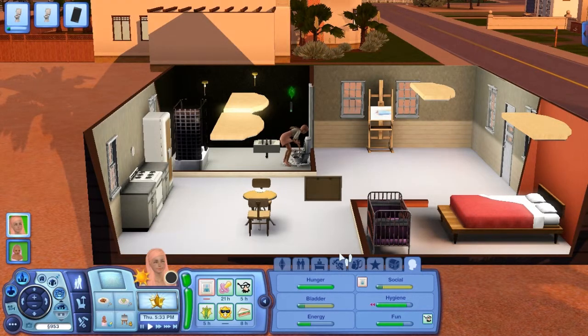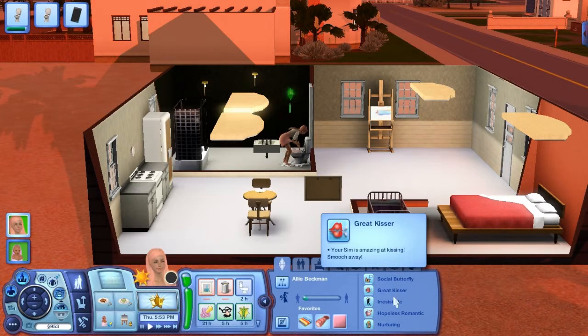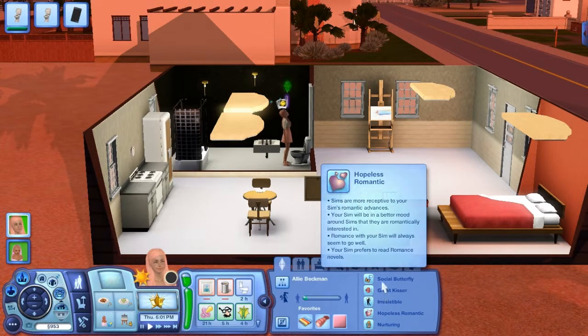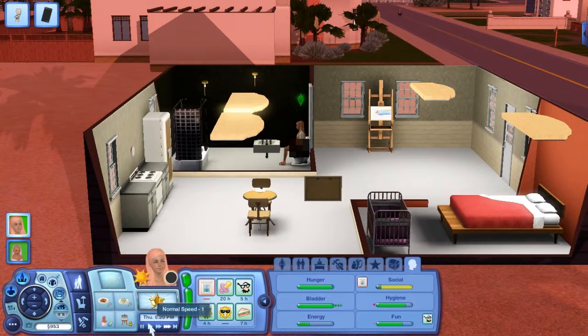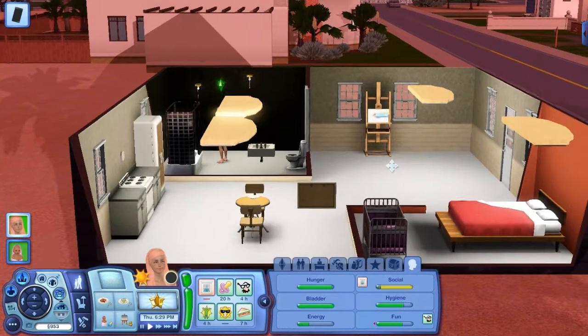Her social is all the way down — it's a good thing we're calling this guy over. She's plunging the toilet. She is a social butterfly — so her traits are: social butterfly, great kisser, irresistible, hopeless romantic, and nurturing. I added nurturing for the family aspect, and the rest I chose to help her attract guys so she can have babies.